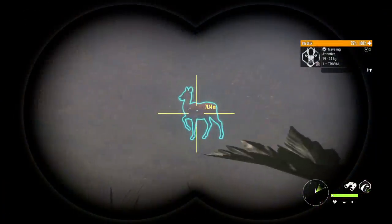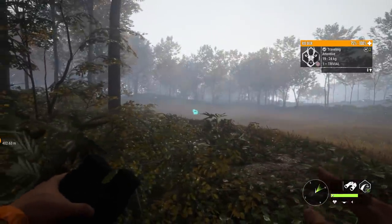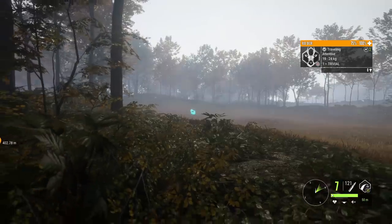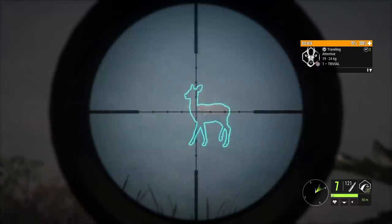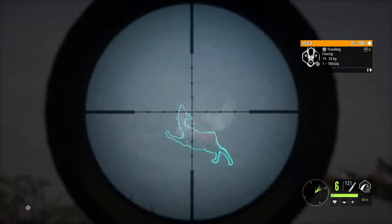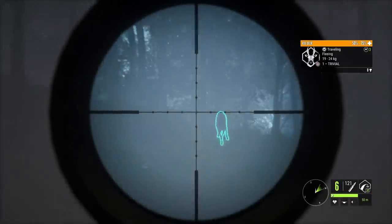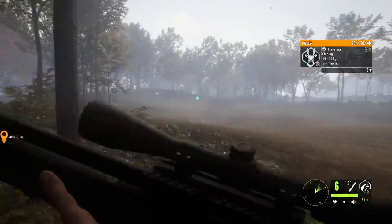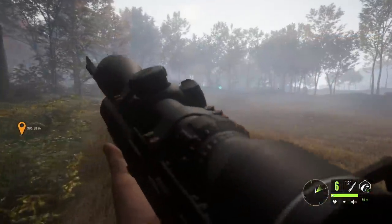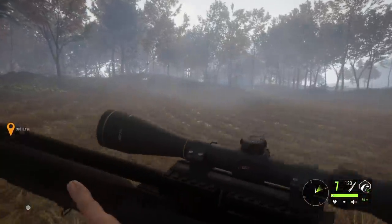We're in that weird time slot right now in Hirschfelden where fallow are done drinking but roe deer haven't started. So it may just be a female, but I think this might be a good opportunity to test something. I think the Hyperion Scope one dot down should be like a 25 meter drop. That does not appear to be the case though — it might have been about right, because I think it was vertebrae.